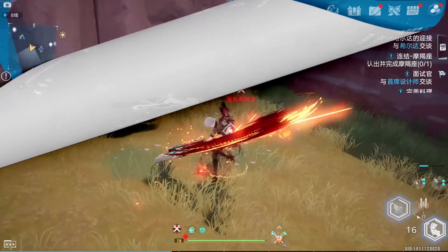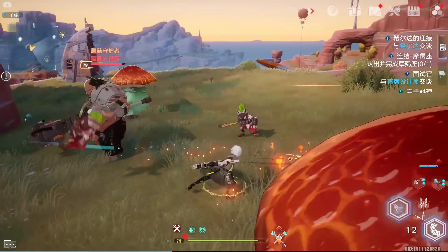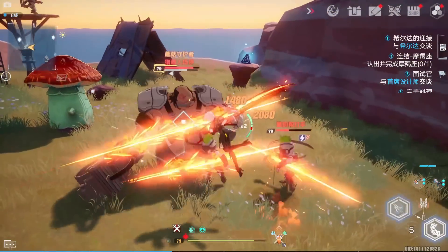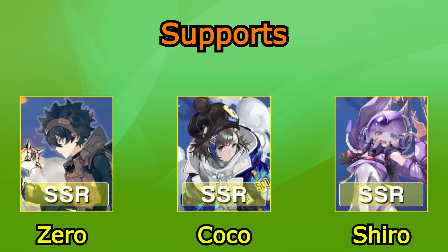Homa is basically like Meryl but with less shield-breaking efficiency. However, she can deal more damage and has really good survivability too. So basically any of these three tank characters can be a good option for you.